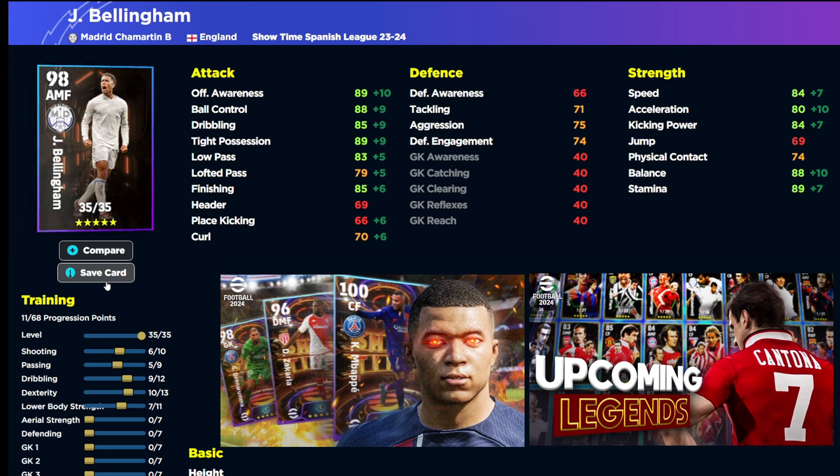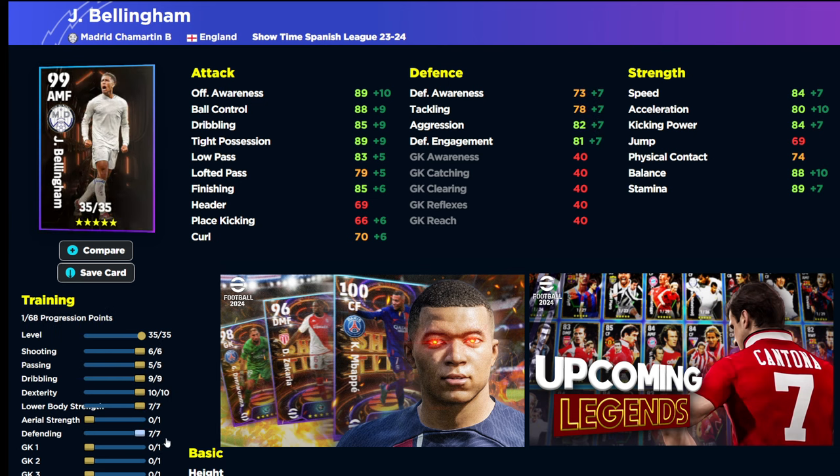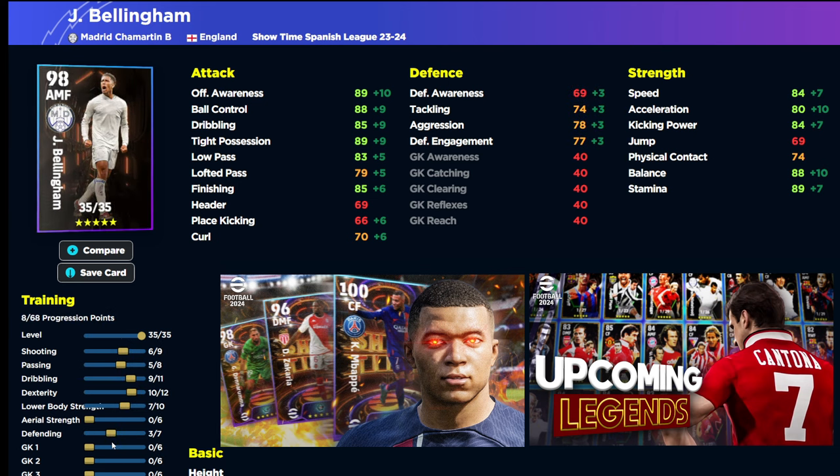I would not bring this card past 78 aggression because you'll be getting that up to 80 with the boost — I don't think you need it. That still leaves 8 points. I would be playing this Bellingham really in one position — attacking midfielder — shooting ball, playing as a very silky, tall, unique player in that role. I wouldn't really be dependent on him to win the ball back; he'll still do it from his AI, player skills, and player ID. I would definitely go for a fully 95% attack-focused build with this Bellingham.